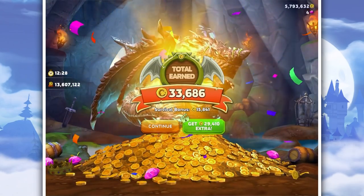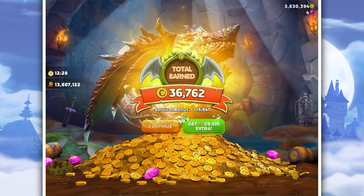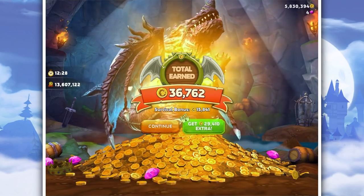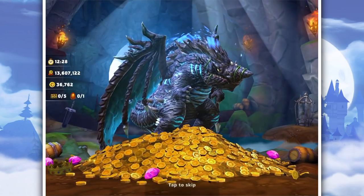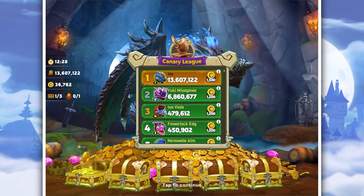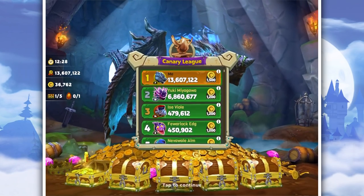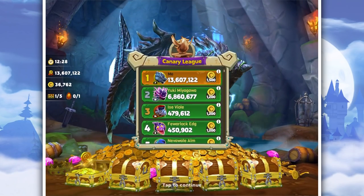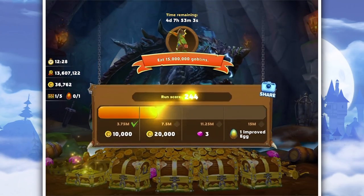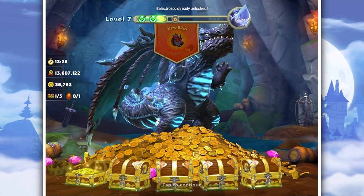Our highest score was 42 million, and we got 13 million with no costumes or costume bonuses or anything. We got a trash chest which is good. Number one in Canary League - who has the Mukimi skin? That's the Godzilla dragon with another skin on. Let's have a look at what's been unlocked.